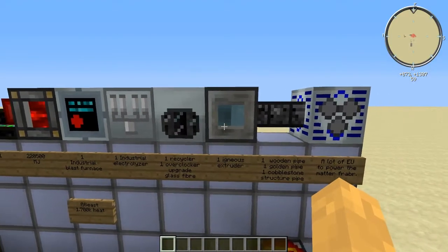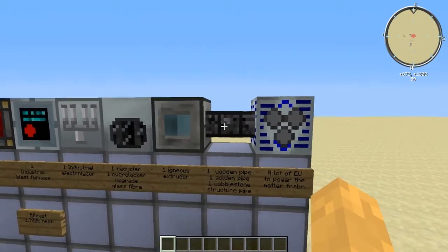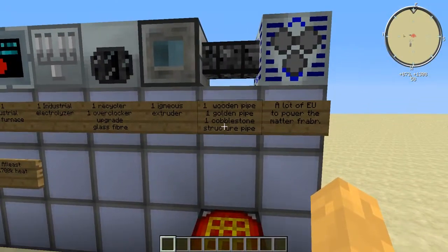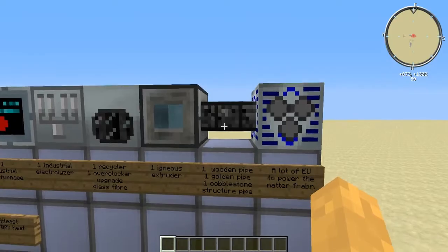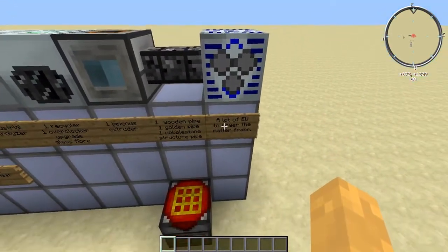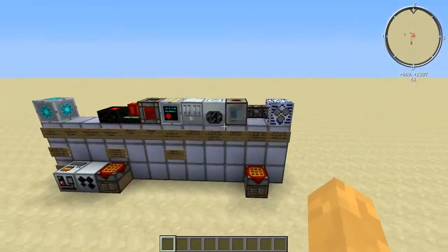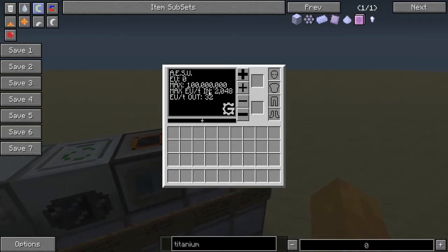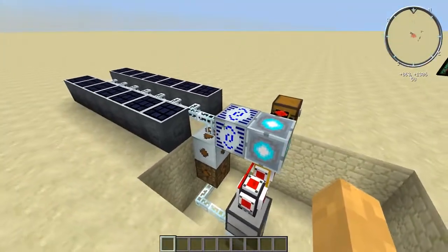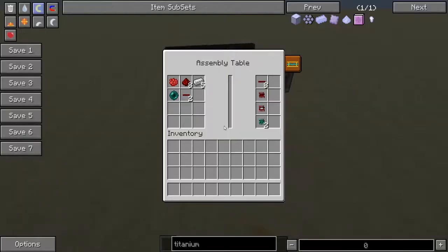The recycler needs one overclocker upgrade inside it. You need one igneous extruder with at least one lava and one water bucket, one wooden pipe, one golden pipe, and one cobblestone structure pipe — made by combining a cobblestone pipe with gravel next to it. You'll also need a lot of EU; I recommend using an adjustable energy storage unit outputting 2048 EU per tick.